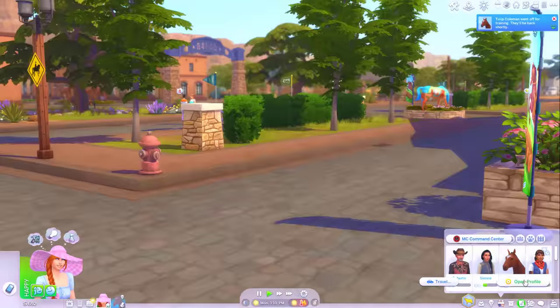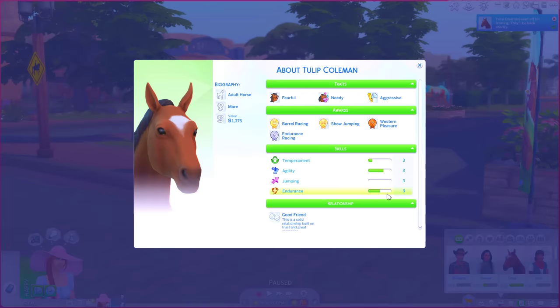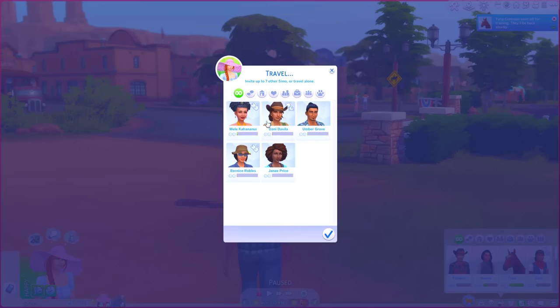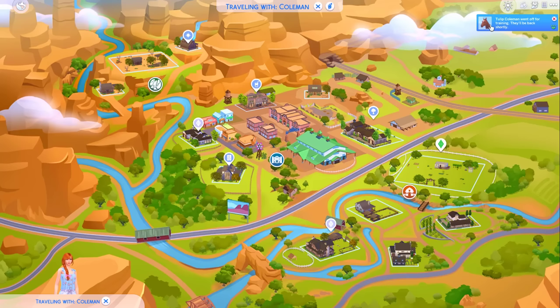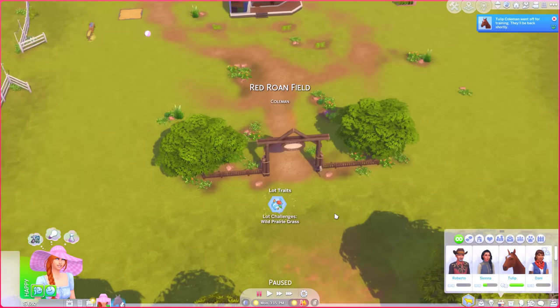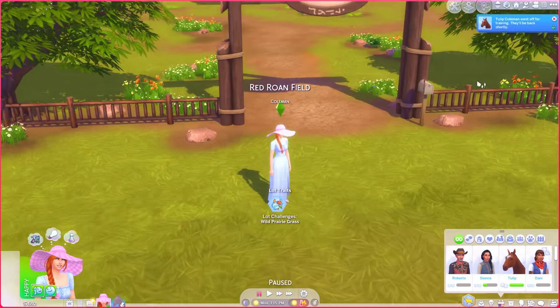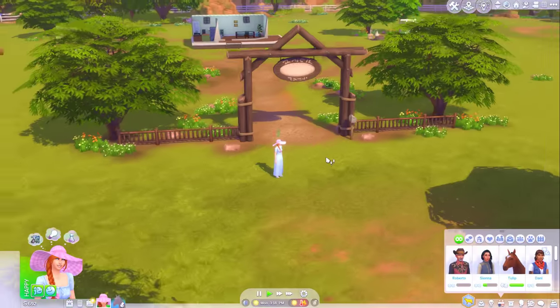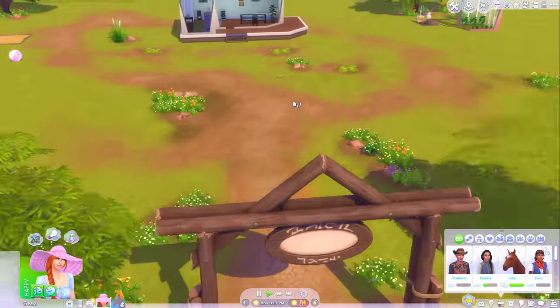Tulip is back from training. How did she get on with her endurance? She's halfway to level four - that's pretty good going. And her value has gone up. She's now worth over a thousand simoleons more than she was when we got her. I think she's doing two rounds of training - it didn't do anything the first time I clicked it, so maybe I accidentally queued two lots of training. Well, that's fine - she could do with endurance training anyway, so I'll just let her get on with it.